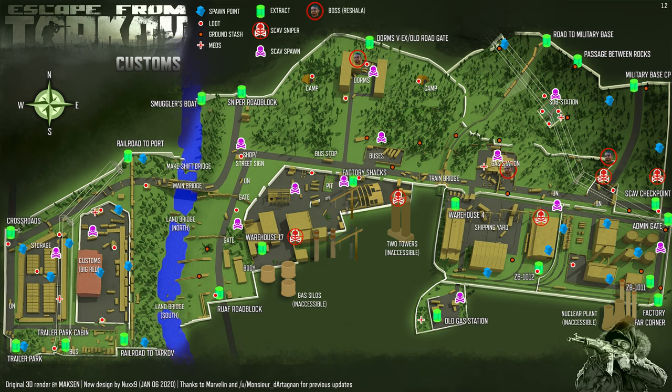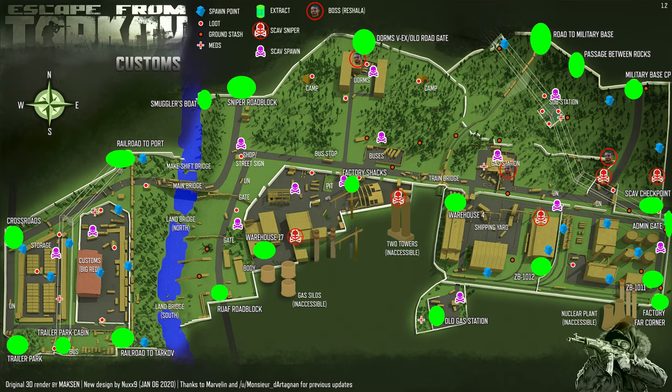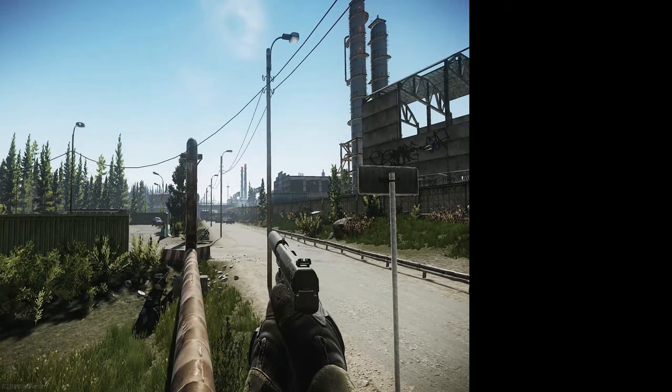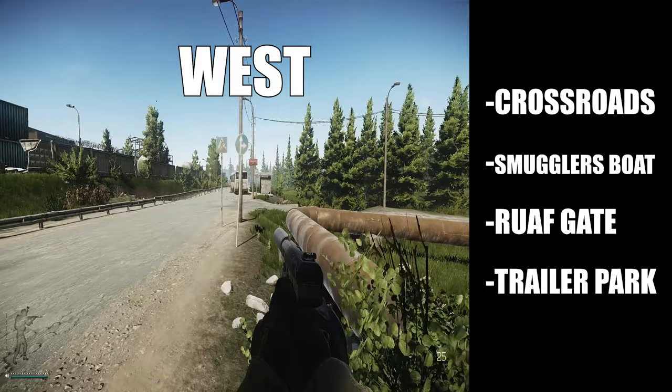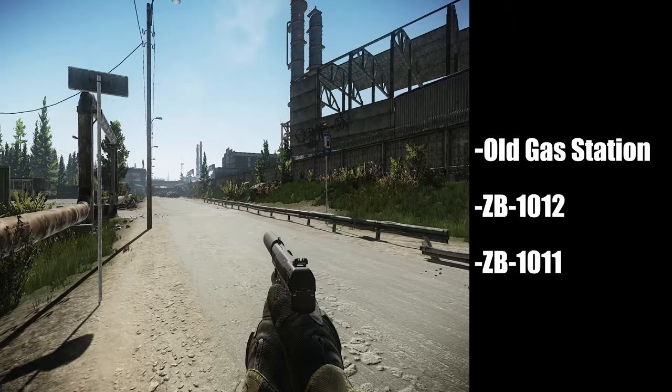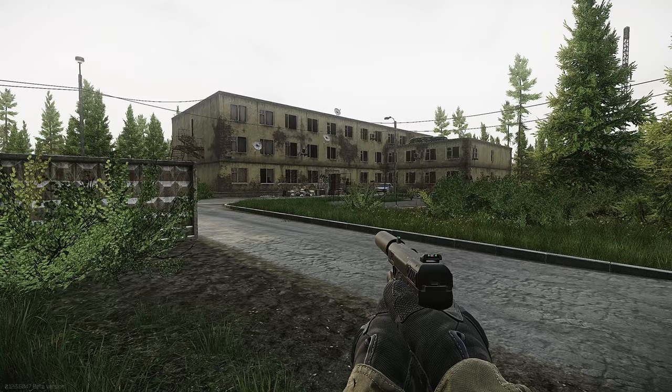For brevity I'll leave the other extracts out — at least one of the exits I've mentioned will always be available for you. When it comes to getting lost, just double tap O to see your extractions. If you see crossroads, smugglers boat, RUAF gate, or trailer park, you need to move west by keeping the factory to your left. If you see old gas station or either of the ZB-1000 bunkers, move east and keep the factory to your right. The paved road will take you wherever you want to go.